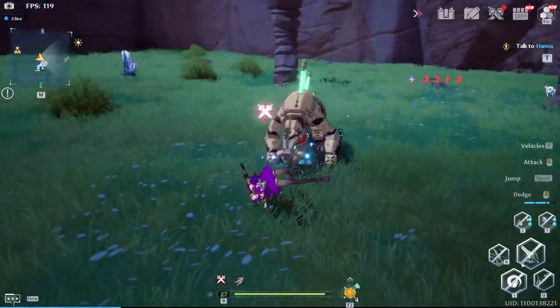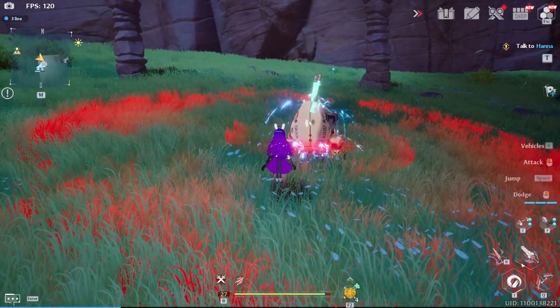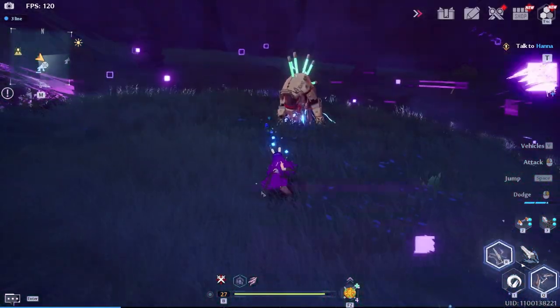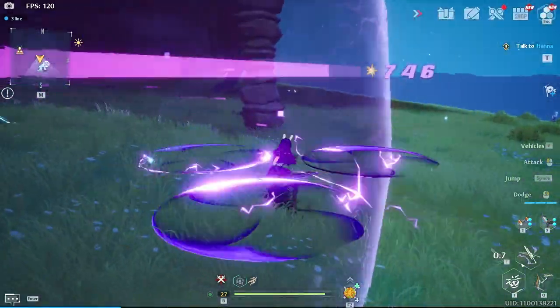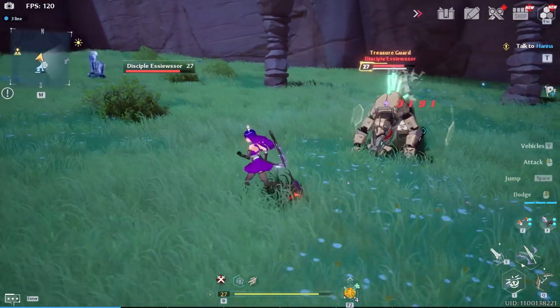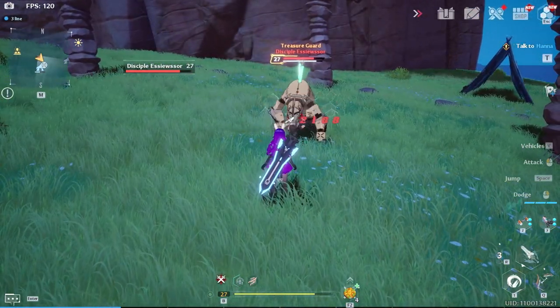This next tip took a bit of practicing and coordination to figure out. When an enemy attacks, there will be a momentary flash, and this is key to nail. If you dodge during this flash, you will trigger phantom time — the enemy will start to move slow and this is your opportunity to trigger a combo attack. Your secondary weapons you have equipped will be fully charged up and you can unleash them.